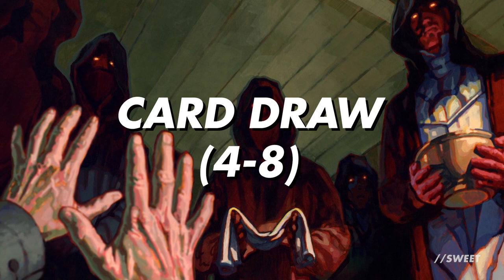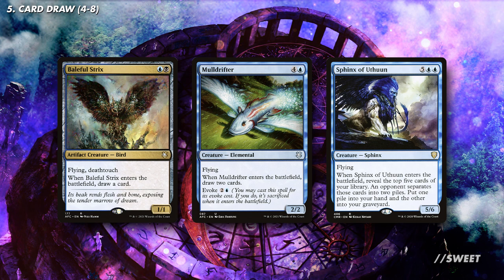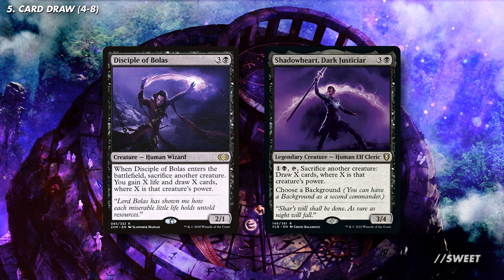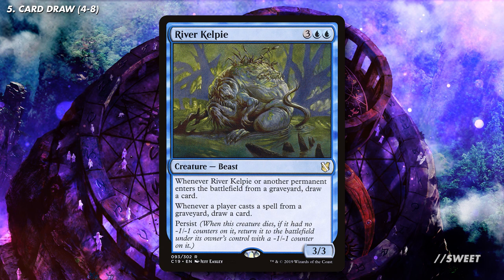Moving over to our dedicated card draw, we don't need anywhere near as much as a regular deck because we have all that self-mill. What we are going to run will primarily be on creatures that draw us cards when they enter the battlefield — these are great value creatures that help out our game plan and get even better with some of the flicker cards we're already running. Then you have cards like Disciple of Bolas and Shadowheart Darkjusticear, which let us sacrifice a creature to draw some cards. And you have River Kelpie, which draws us cards whenever a creature enters the battlefield from a graveyard — perfect in this deck with all the unearthed creatures coming back to play.